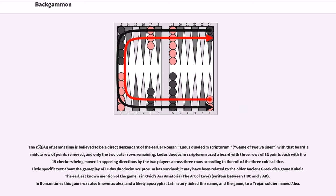The Tavli of Zeno's time is believed to be a direct descendant of the earlier Roman Ludus Duodecim Scriptorum (game of 12 lines), with that board's middle row of points removed, leaving only the two outer rows. Ludus Duodecim Scriptorum used a board with three rows of 12 points each, with the 15 checkers being moved in opposing directions according to the roll of three cubic dice. The earliest known mention of the game is in Ovid's Ars Amatoria, written between 1 BC and 8 AD. In Roman times this game was also known as Alea, and a likely apocryphal Latin story linked this name and the game to a Trojan soldier named Alea.